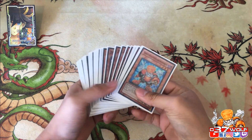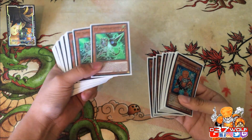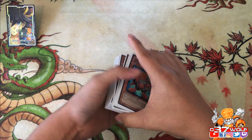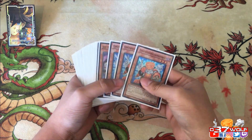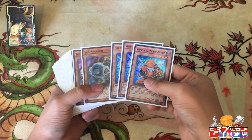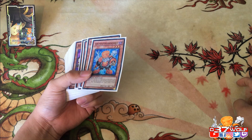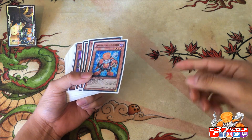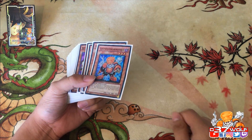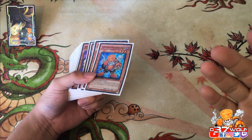Gamma goes in and out of popularity, but right now it's really, really good. It's a level two tuner and you can use it with Converter, which just amps the consistency of this deck. Converter is one of the most recent supports this deck got — it lets you search your Junk Synchron and set up your graveyard. The fact that you can use hand traps like Ash or utilize them as part of your consistency is why it's key.